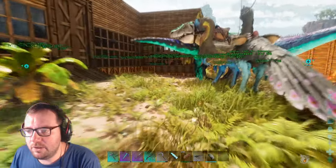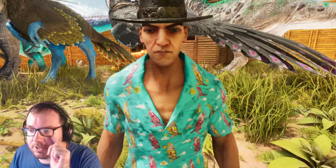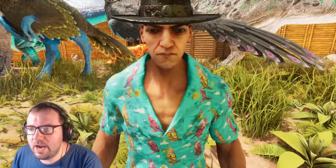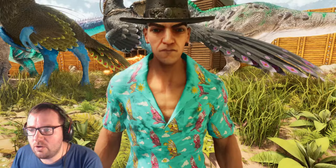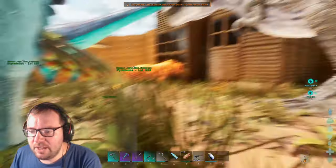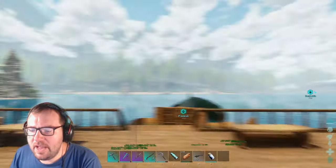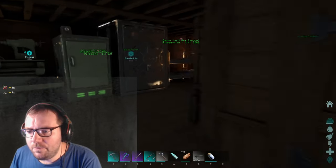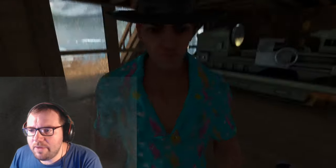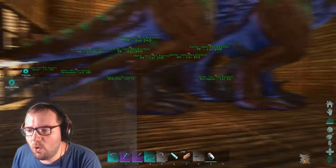I'd like to go into the redwoods and tame myself a Meraxes. If you don't know, the Meraxes is another apex predator like T-Rex, Giga, Spino, Vectospinus - all that. In order to tame them, you basically have to feed them your tames. They have to be on neutral and on attack my target.